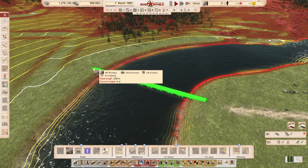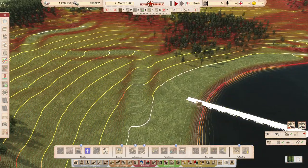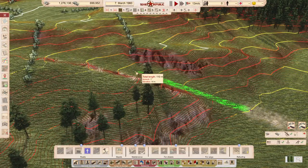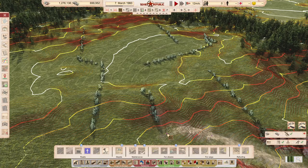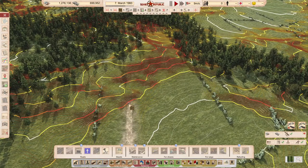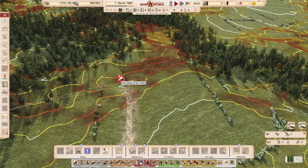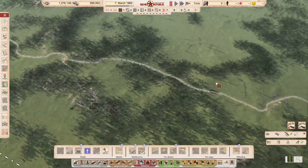The cheapest bridge possible is a wooden one — why not? It's only 30 km/h but whatever. Let's plan it — you can always dismantle it afterwards. There's absolutely no reason to keep it for the rest of the game. And here it's built.